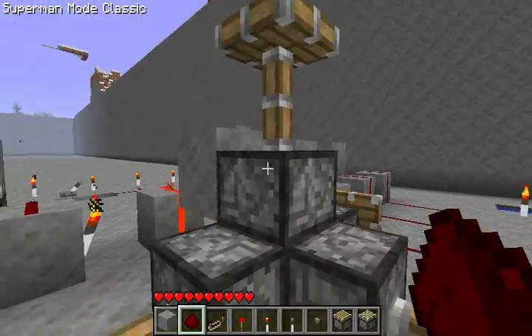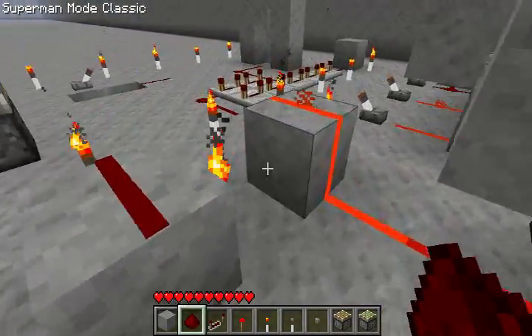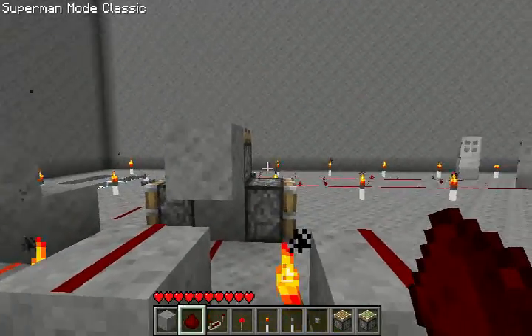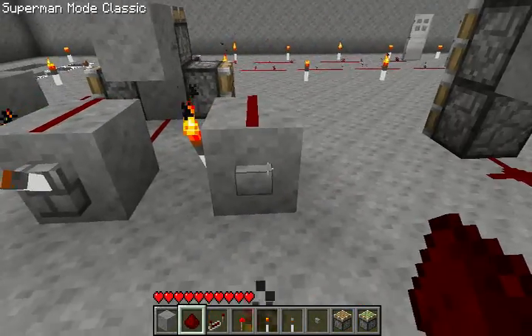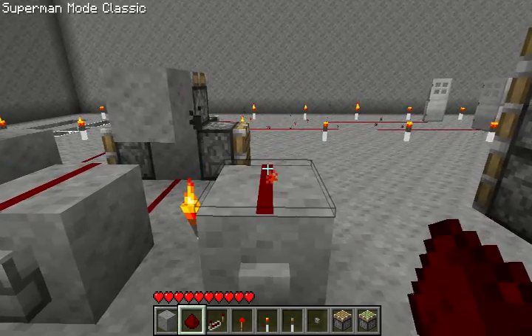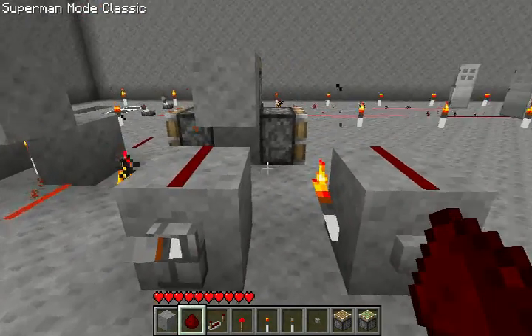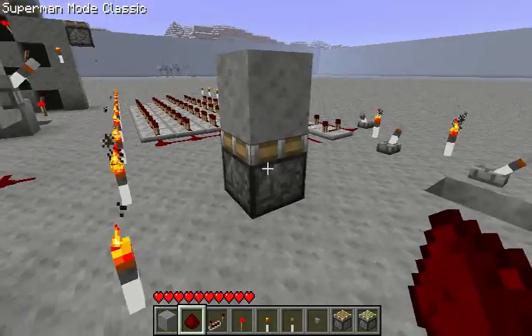That means above, right, left, and the front. So you can use that to power pistons. And the difference between levers and buttons: buttons, when clicked, output power for a short time. Levers are toggles — they output power until you turn them off. Just a quick difference between those two.